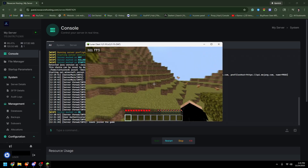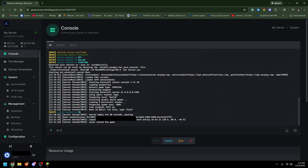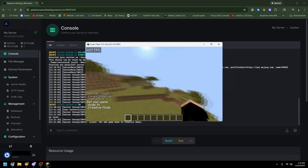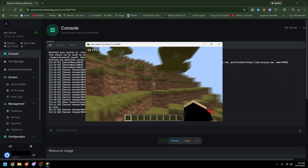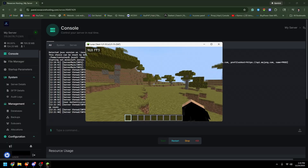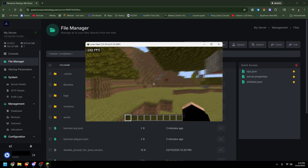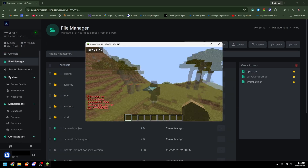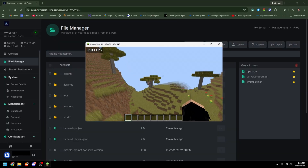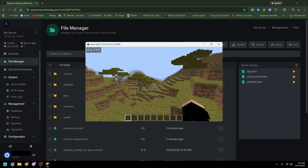To get OP on your server, just type in the console: op [your username] — for example, 'op Zeus' — and now you're OP and can use commands like /gamemode creative. For adding plugins, it depends on your Spigot version and Minecraft version. Currently on the newest version the Spigot doesn't seem to support plugins, so I don't have a plugins folder, but with a different Spigot version you will have a plugins folder where you can add any plugins you want.